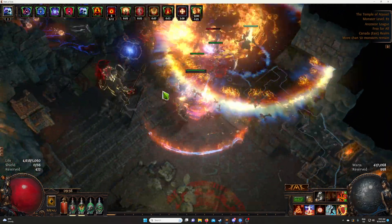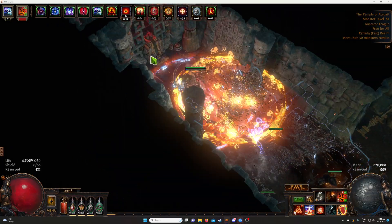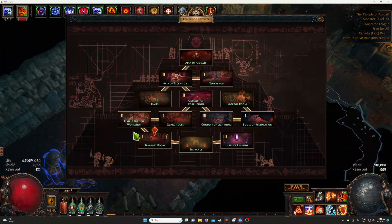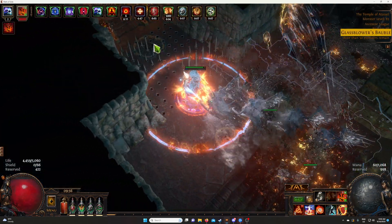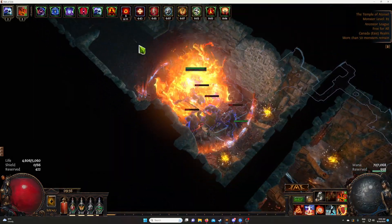If you do the full temple, there's some other stuff you can get — maybe some drops. I personally like the Conduit of Lightning room. But for now, we'll just go to the Apex of Ascension and work from there.